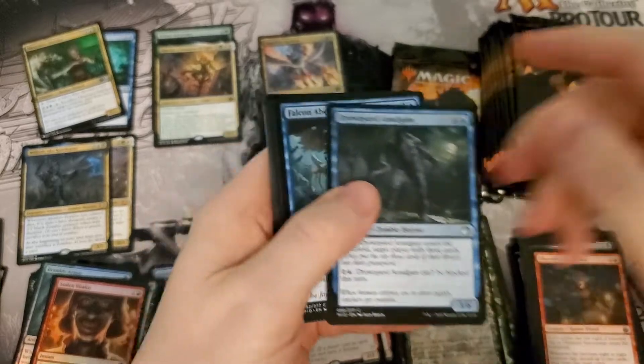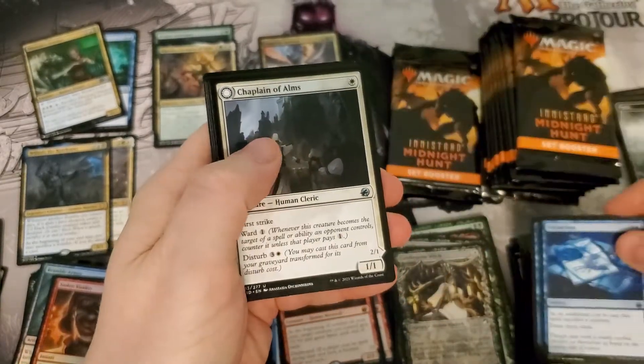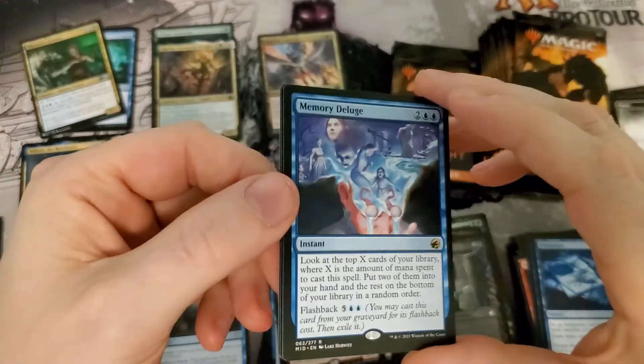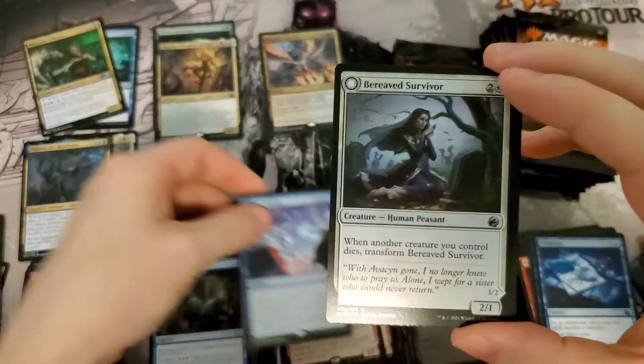Just going through this real quick — there's really just some main things we're looking to hit here, and if we don't hit those we're pretty much SOL. Memory Deluge has actually come up in price — it's actually at four bucks, so that's a decent hit for a rare.